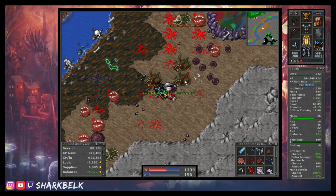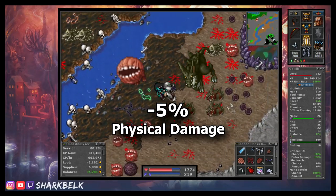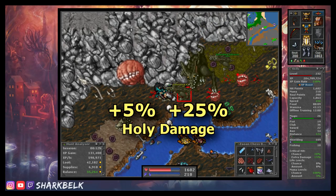As for weaknesses and resistances, both creatures are 5% resistant to physical damage, though with their low health pools Paladins will still be able to make short work of them regardless. Especially since one is 5% weak to holy damage while the other is a whopping 25% weak to holy.